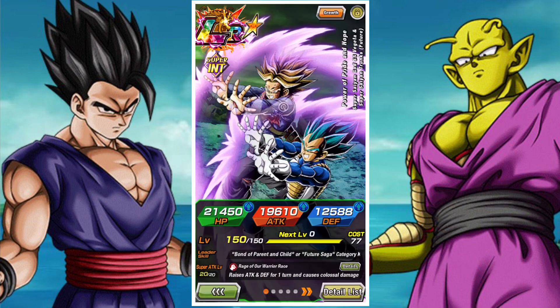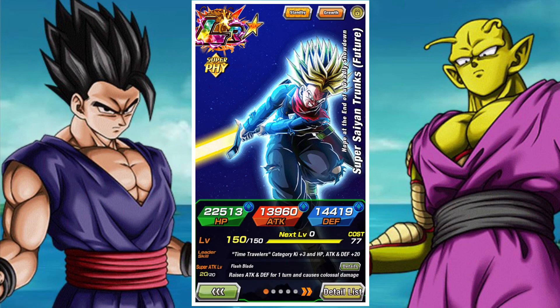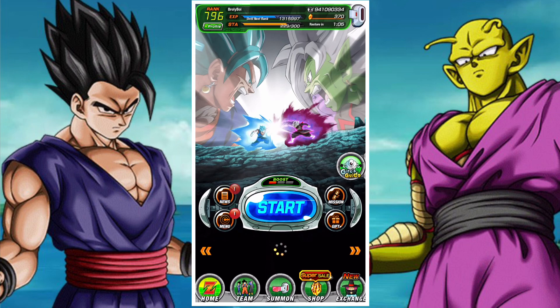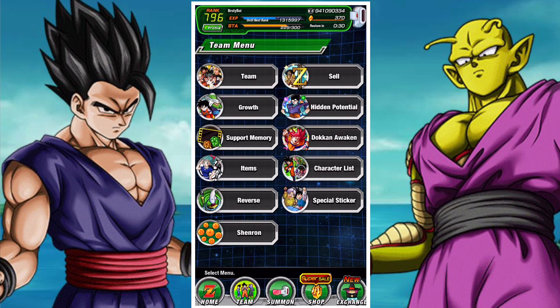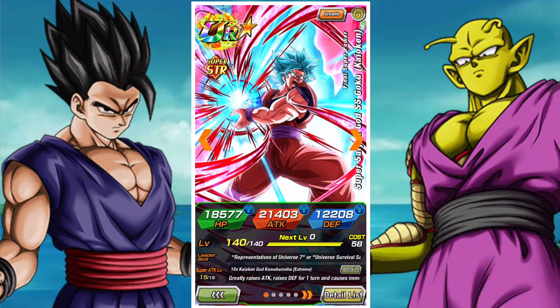Right now, this is probably my favorite team variant of superheroes. You can interchange Android 17 out depending on how you feel, but this feels like a solid one to me. You can also drop in Trunks and Vegeta or Beast Gohan, depending on what kind of damage dealers you want to bring. Strength Mai is a solid choice as well, due to the really strong capability she brings to the table. We are missing a couple of units, so that's something to keep in mind.